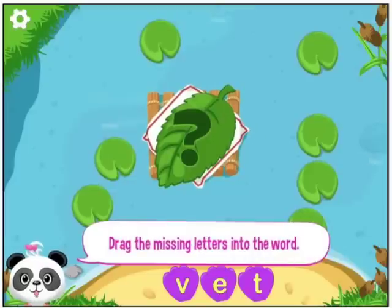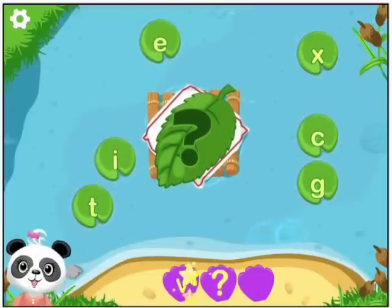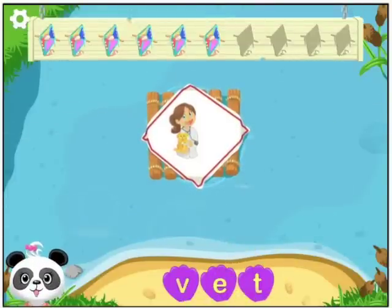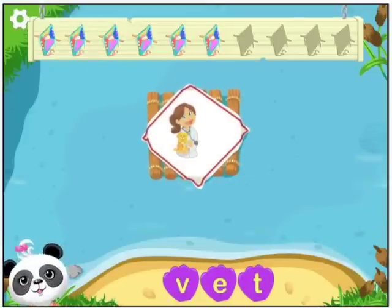Drag the missing letters into the word: Vet. V. I can't do them wanting water. You spelled the word: Vet. V-E-T. Way to go!